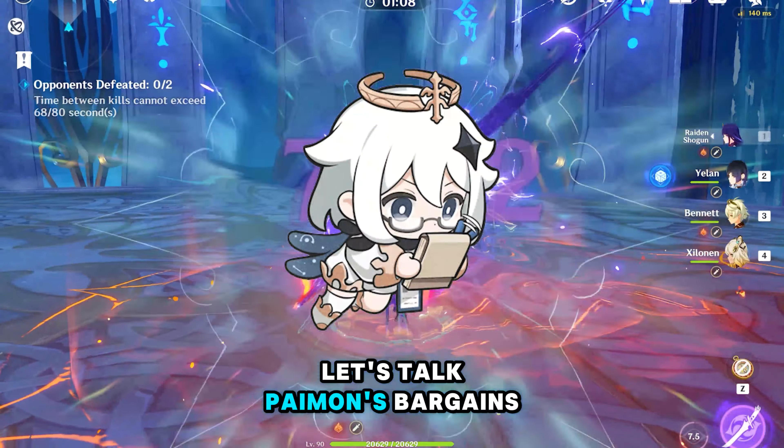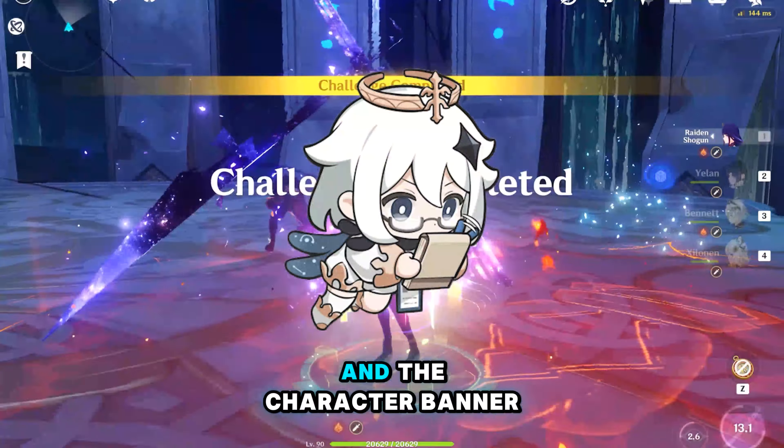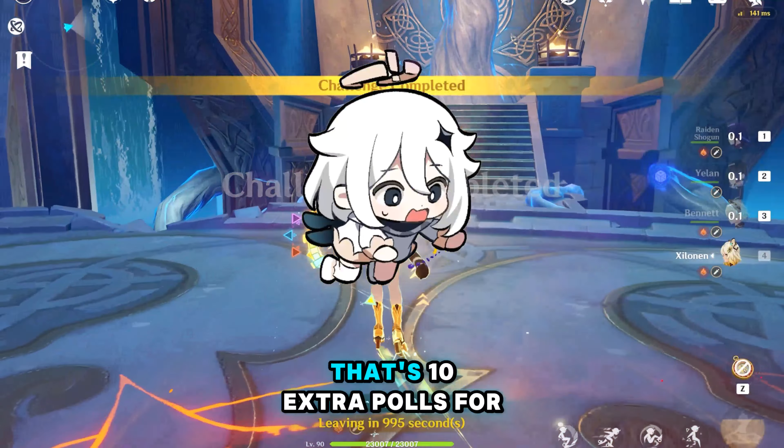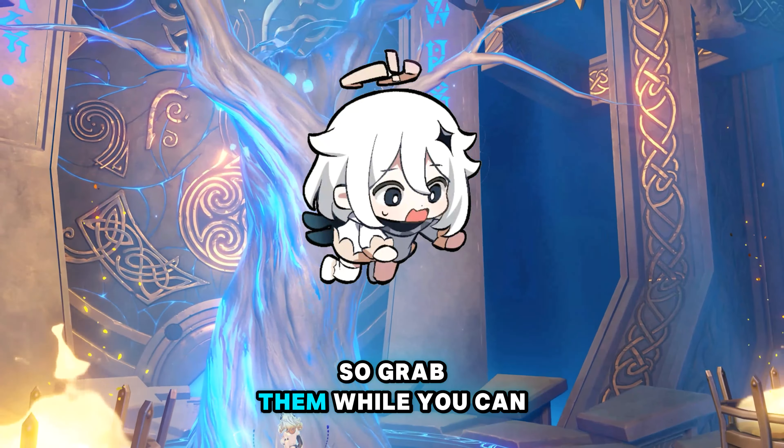Let's talk payment bargains. In the store, you'll get 5 fates each for the standard banner and the character banner. That's 10 extra pulls for free, and they refresh monthly, so grab them while you can.